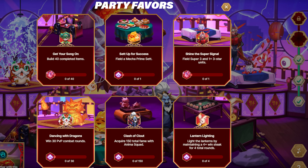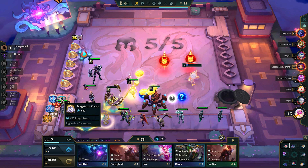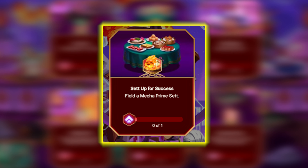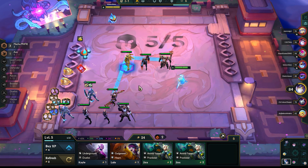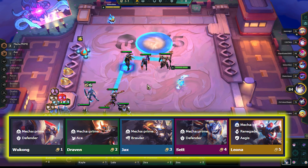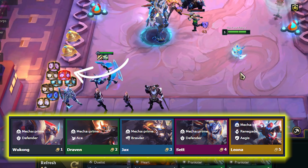On to the fourth phase. First, build 40 complete items — again, do this in Fortune's Favor combined with the Underground trait. To build a completed item you just need to combine two components. Next is to field a Mecha Prime Sett. Keep an eye out for him on the first carousel as he often appears in the first round. To have the Mecha Prime trait active you need three champions as shown on the screen, then just pop the item on top of Sett and you're good to go.